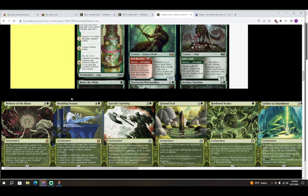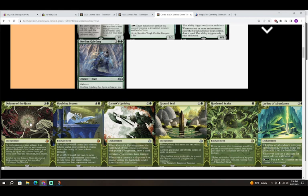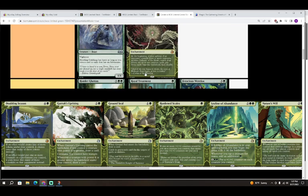Next is Defense of the Heart — three colorless and a green for an enchantment. At the beginning of your upkeep, if an opponent controls three or more creatures, sacrifice Defense of the Heart, search your library for up to two creature cards, and put them onto the battlefield. I've never played with a card like this — it feels like a really old card. I'm giving it a cautious A. The ability is really strong — you just don't destroy their creatures, you bounce-block or make trades, play this, and get the two best creature cards out of your deck. Feels pretty powerful.